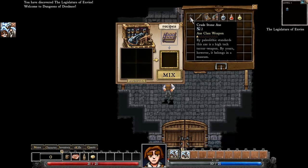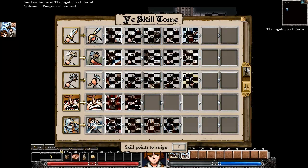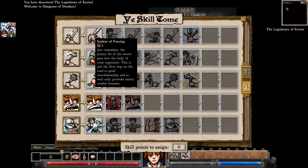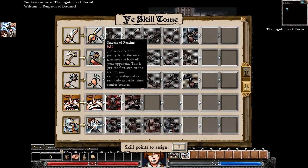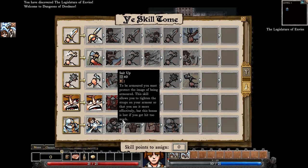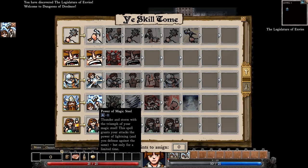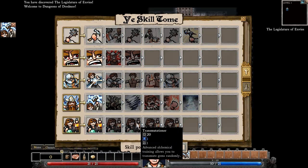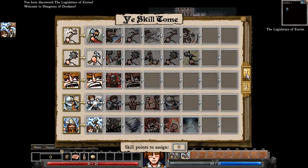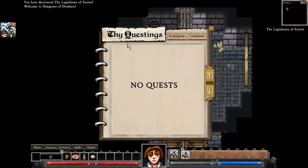I start out with some basic tools, weapons, and a few potions. My skills are the ones I chose at the beginning — sword play — and I can increase proficiency over time as I level up. Thick skin and Potions 101 are all automatic skills from my choices. As I advance, I'll unlock new skills. Right now I have zero skill points to assign until I level up. I have no quests at the moment — let's go see if we can find some.